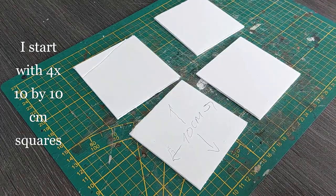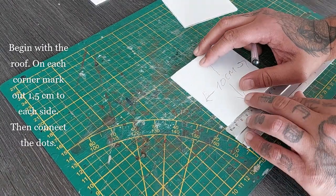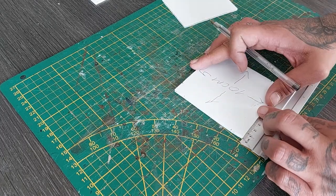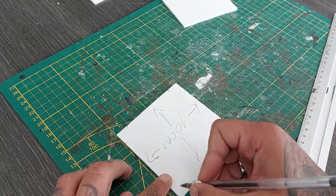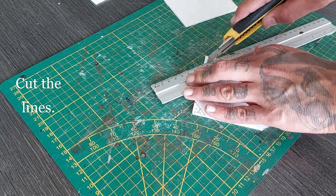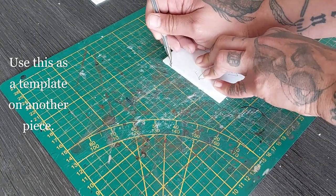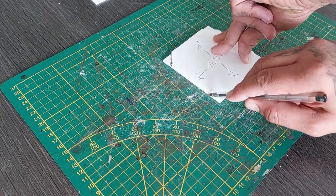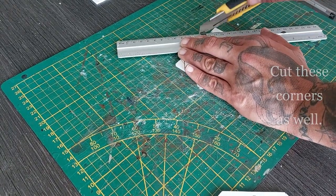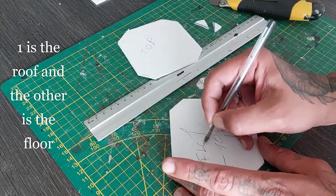Let's build another piece for the ash waste. I'm gonna start with four 10 by 10 centimeter squares of foam board and begin with the roof. On each corner, mark one and a half centimeters — so eight dots. Draw a line connecting them and cut these lines to create an octagon shape. Use this as a template on another piece — this will be for the floor. The floor and the top of the roof will be the same shape. Cut these corners with a few slow passes.